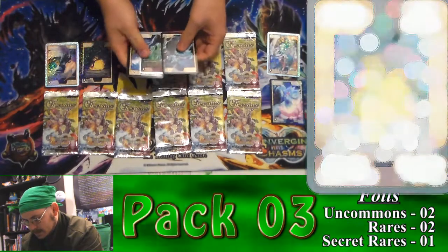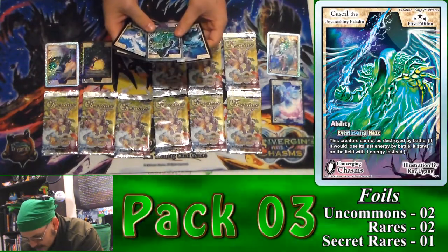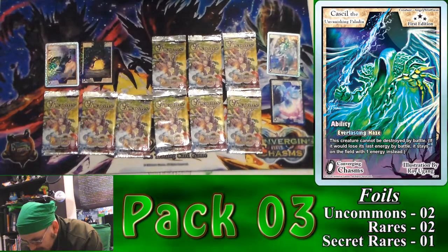Card number three is upside down again — that's weird. It's Kessliel and a Vanishing Paladin.